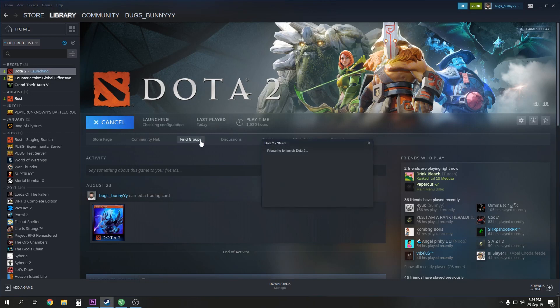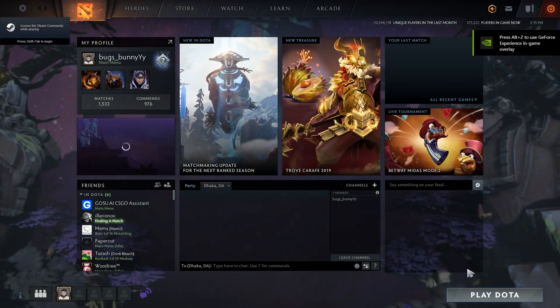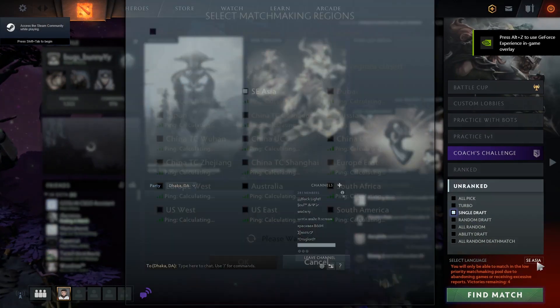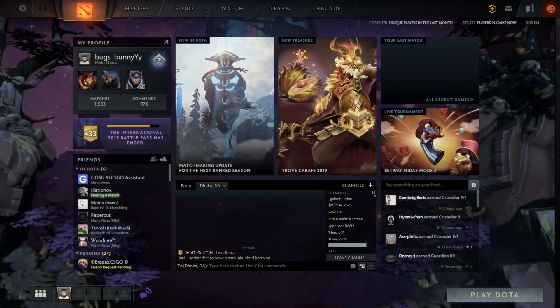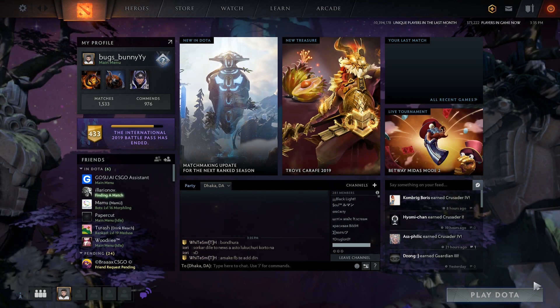Hello guys, every one of you is facing one problem — you can't find any game in Dota. It's annoying because we are addicted to Dota. The problem is Dota cannot find any server, and when you try to find a game the play button grays out.